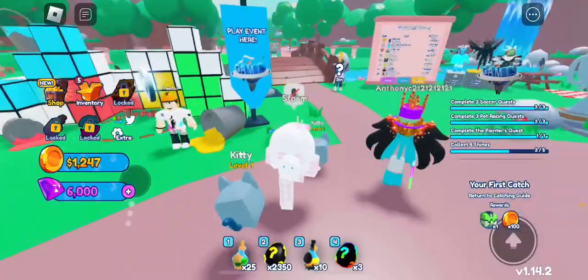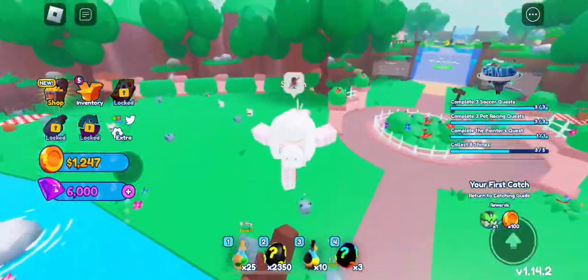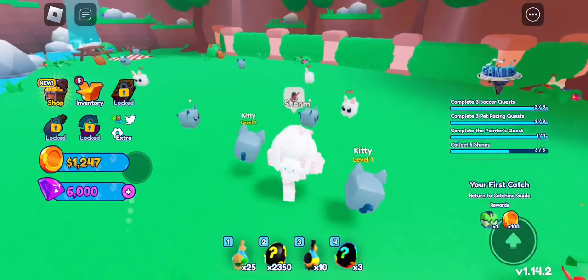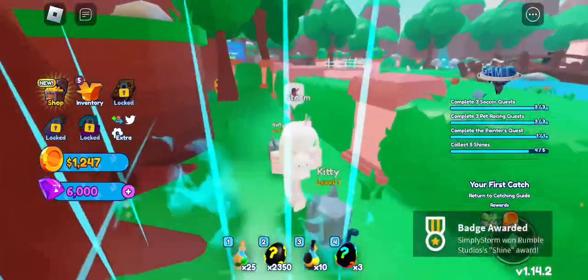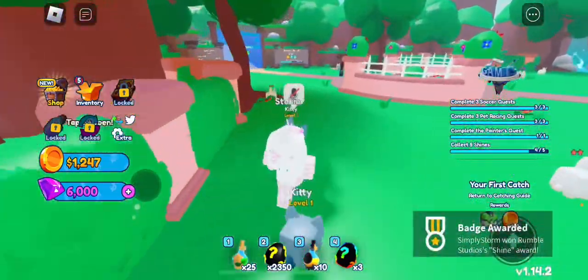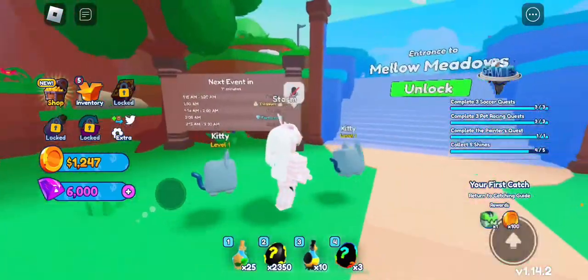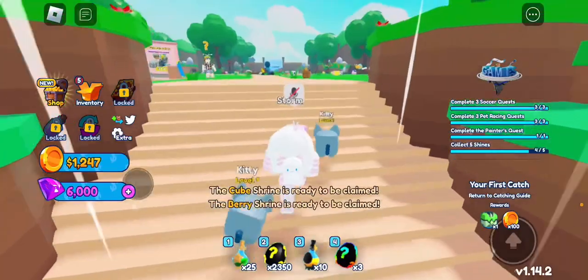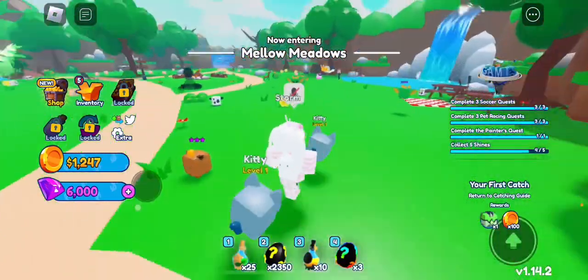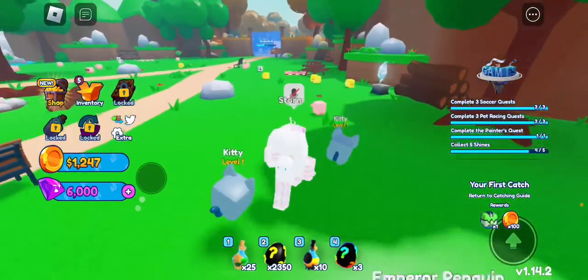Go over here and catch these pets - you need to do that several times and then a gate will open. Make sure you grab the pet behind this area too. I think you need around eight to ten pets caught, but just catch a bunch until the gate opens. Once you get enough pets caught, go over to the last shine and claim it.